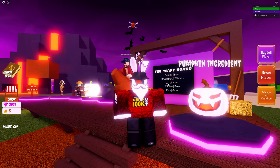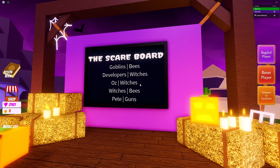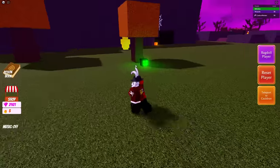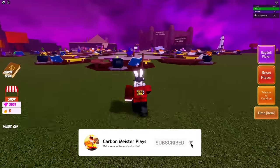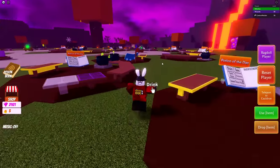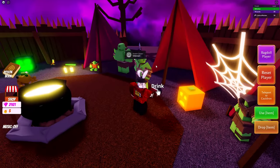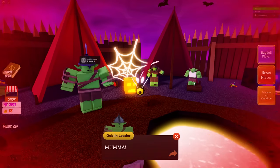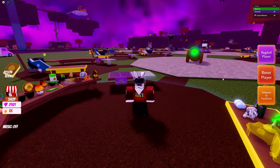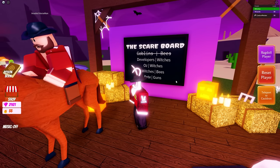For those who didn't take part last year, I'm going to run you through how to complete the scare board located right behind the Headless Horseman. The first task is Goblins and Bees. Come over to where the sleeping bee is and grab it from the hive, teleport to your cauldron, drop it inside, and grab yourself the bee disguise potion. Don't drink it yet — travel to the goblin village, stand right next to the goblin leader with the pointy hat, and drink the potion. You should get a reaction. Goblins and Bees is now crossed out on the scare board.